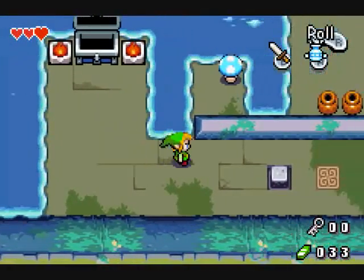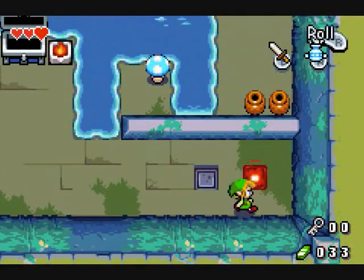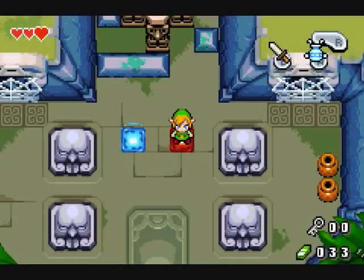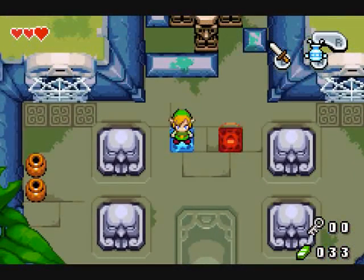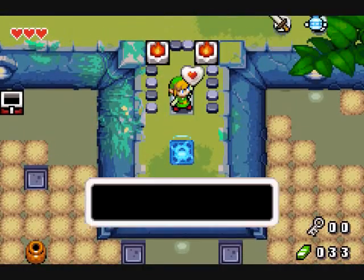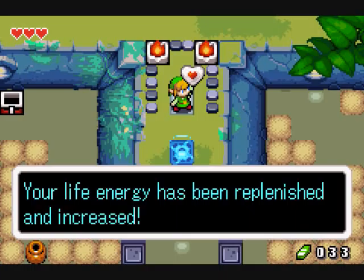Big key! Okay, there's the teleport. Before I go down any of these stairs, let's go in the blue teleporter. I can get a heart piece, of course. There — I got a new heart container before I even fought the first boss! How about that? It's almost like Zelda 1.